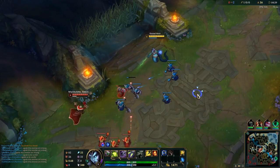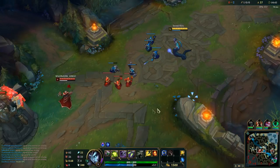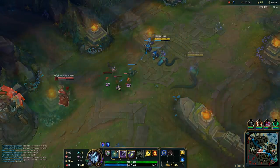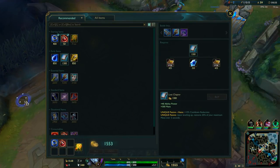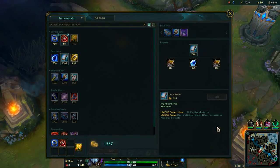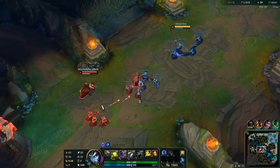Usually your perfect first back should be at 1300 gold because you can afford Lost Chapter — a very nice item that grants 300 mana, 40 ability power, cooldown reduction, and some mana as you level up.